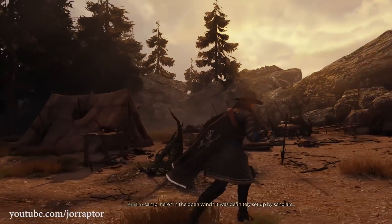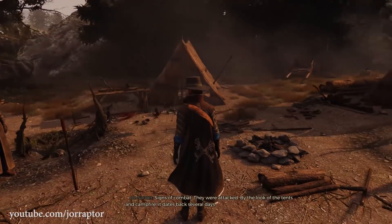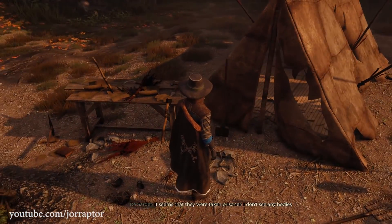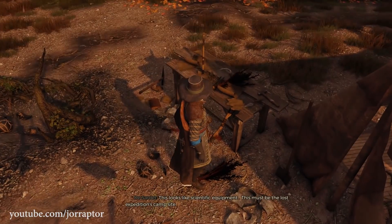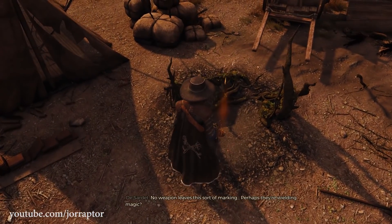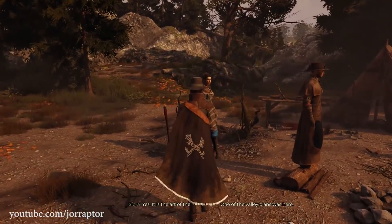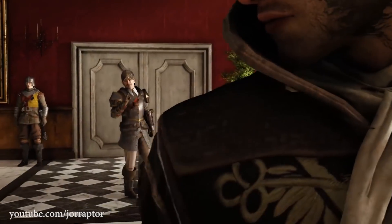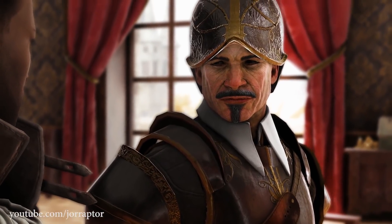Kurt says: 'The camp here, open to the wind, was definitely set up by scholars.' If you don't bring Kurt, you won't hear his take. To search the camp for missing people you go to highlighted areas and hear your main character speak — kind of like the investigation areas from Assassin's Creed Odyssey. Another companion, Siora, is a native of the island and can give insights into the clans that live there. It's unclear how big the story impact is depending on which companions you bring, but these small lines that give extra insight are already pretty cool.